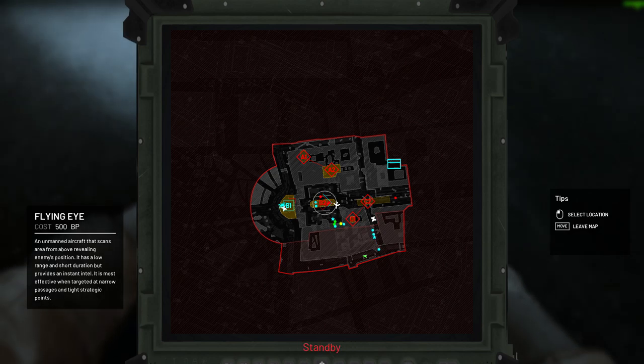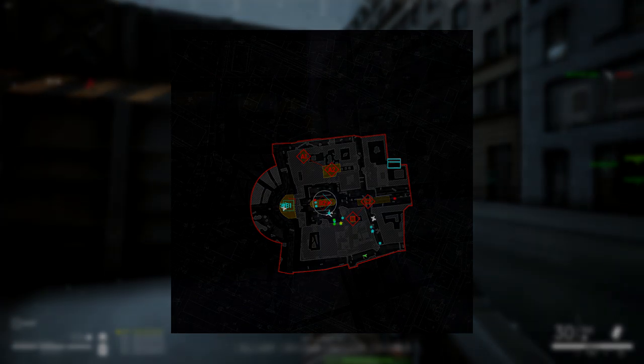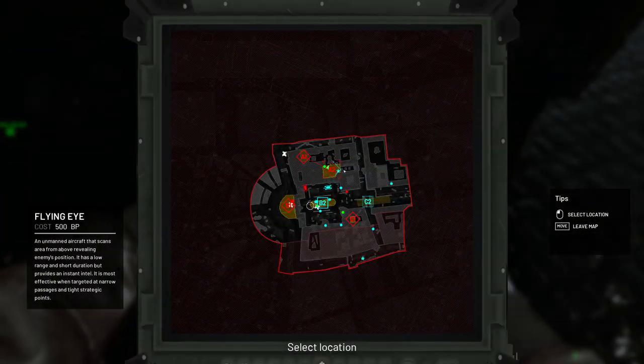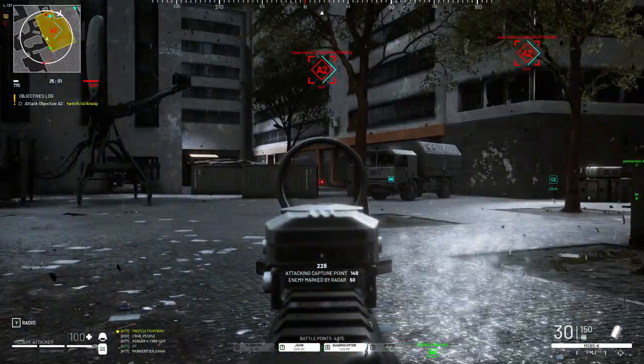Raiders show enemies on the map and activate the minimap while they are on. Lion Eye continuously shows enemies in a small radius. It has little cooldown and price — a good choice for accurate intelligence.